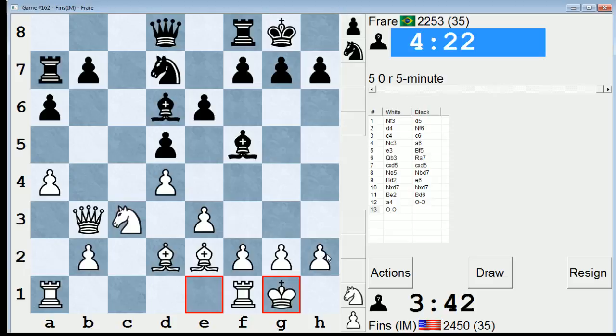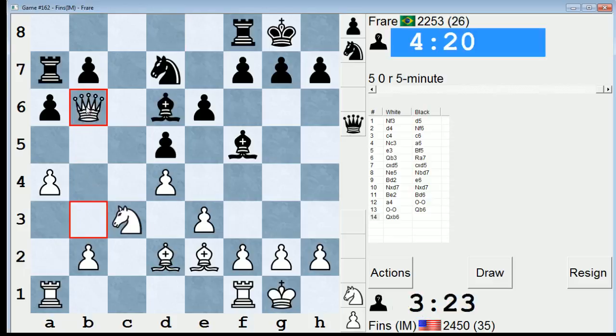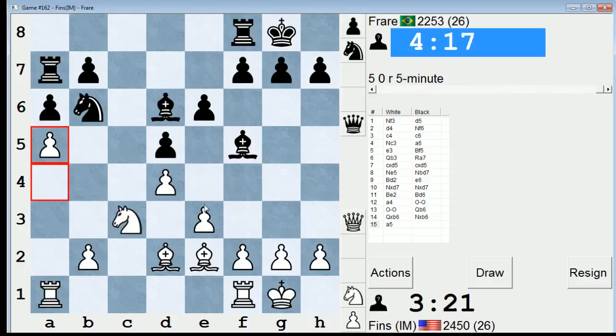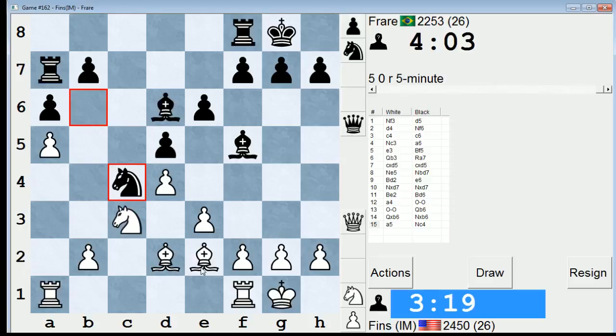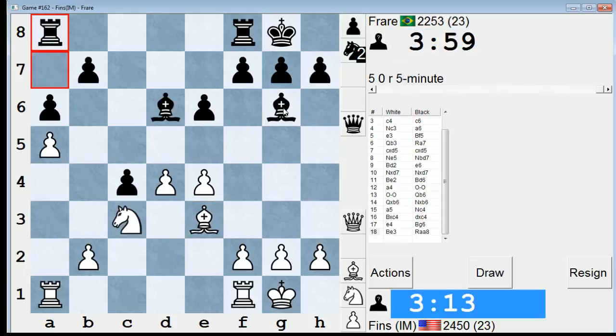There's some vulnerability in my h2 pawn. He could consider more radical stuff like queen h4, but he just opts for queen b6. So now I can avoid the queen trade, play queen a2. I could take and then play a5, but allow knight c4. Let's go with that, because I think that leads to a pretty easy position to play. And if he jumps in, I like the fact that I can take and then play e4. I won't have the bishop pair, but I can put my bishop on e3, and I'll be x-raying his rook on a7.